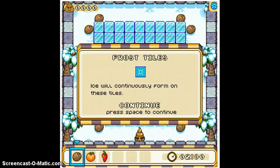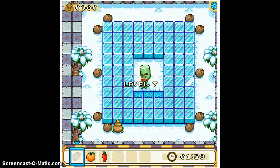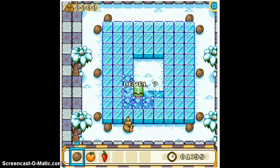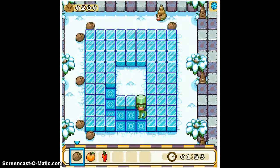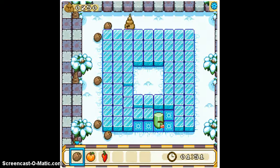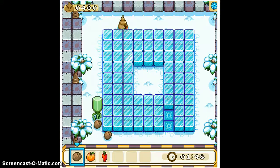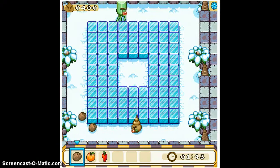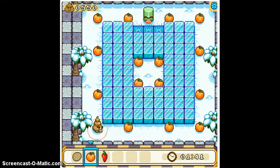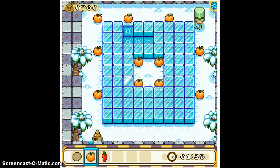This is actually quite hard. There are frost tiles — as you can see there, they regenerate ice over time. This guy is a real pain. He's quick as well. He looks like a small fox but he's irritating — he's one of the more overpowered kind of characters, and he's much cleverer.